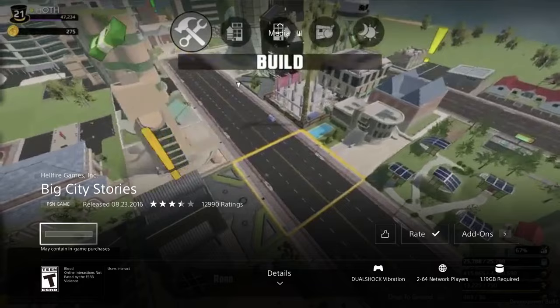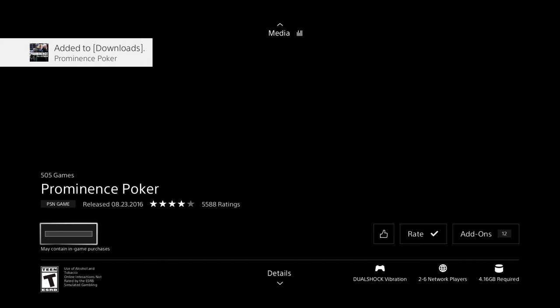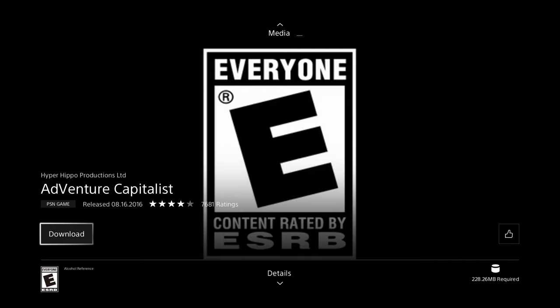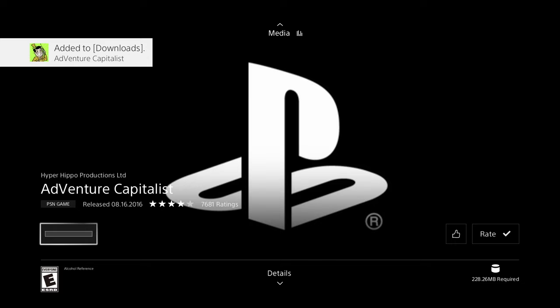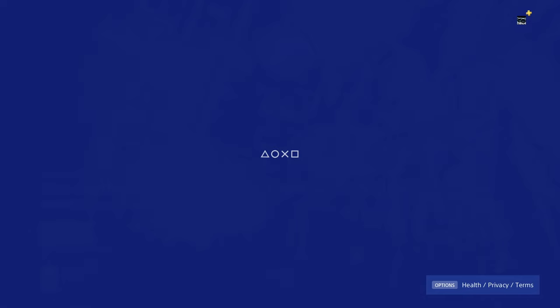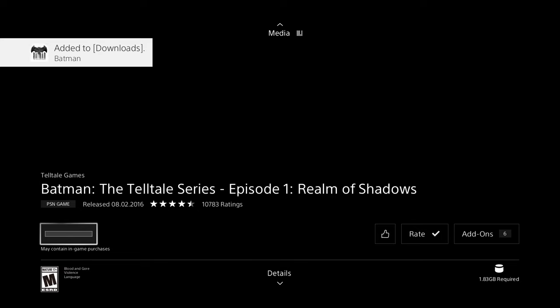Once a download begins, we can get out and keep going. I'm going to go into Poker and download it — it's 4.16 gigs, a little bigger but nothing like those 30 or 15 gig games. This next one isn't even half a gig — only 228 megabytes, so it might be the fastest download of the day. We also have Batman Episode, which is 1.83 gigs — quite small, should be a fast download.